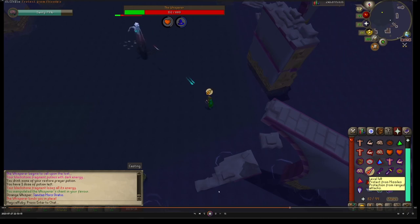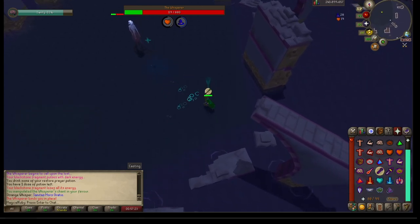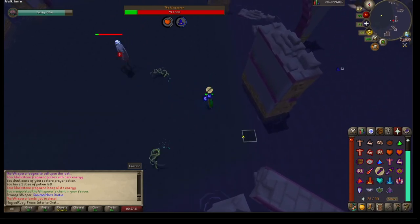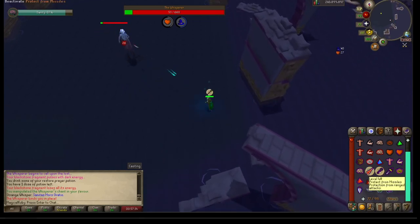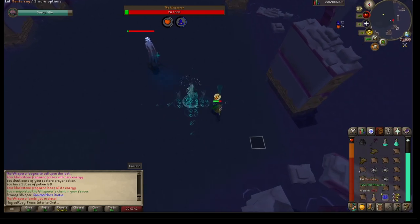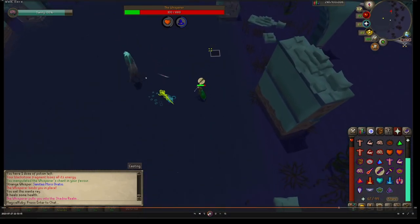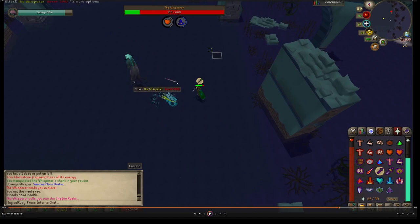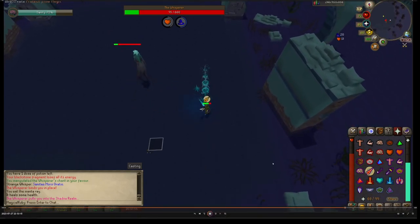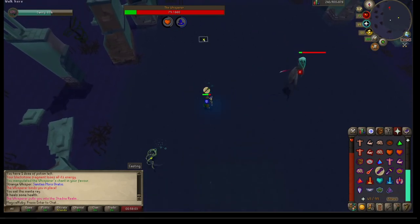Once you get him down to zero, he enrages. He starts doing a different pattern — alternating attack styles each time. I really focused on my prayers for this one and relied on sound effects to know when to switch back and forth. He's going to send two ranges then two mages, just keep alternating after two attacks, while he continues to summon tentacles. I found it worked best to just run in a circle around him — I didn't get hit by as many tentacles, which saved my sanity.